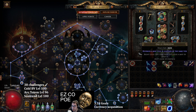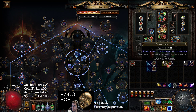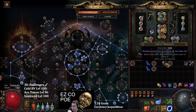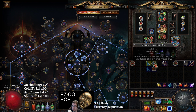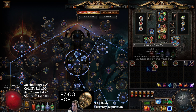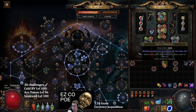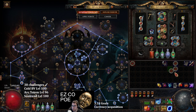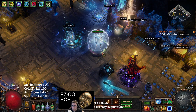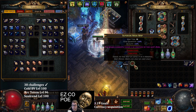Mesa this league is tier 14, so some tips would be using orbs of horizon until you get Mesa. That'll still proc your eater at tier 14, and then also using your harbinger orbs to get T14s, which you can then roll into Mesa maps if they don't go to a beachhead. It took about 12 to get three Mesas - that's not bad, they'll be tier 14.